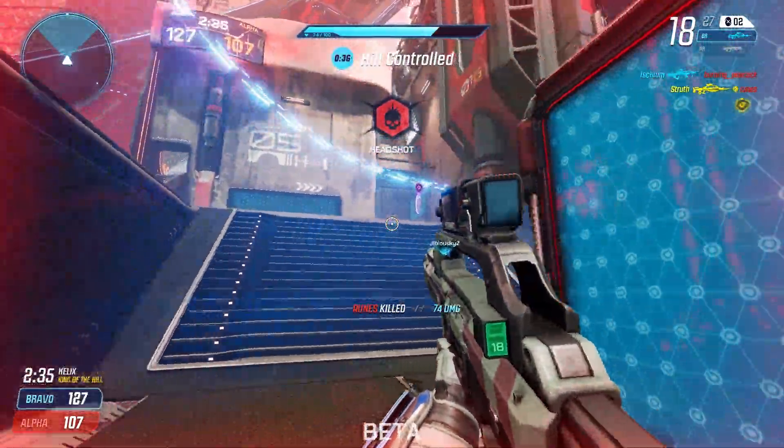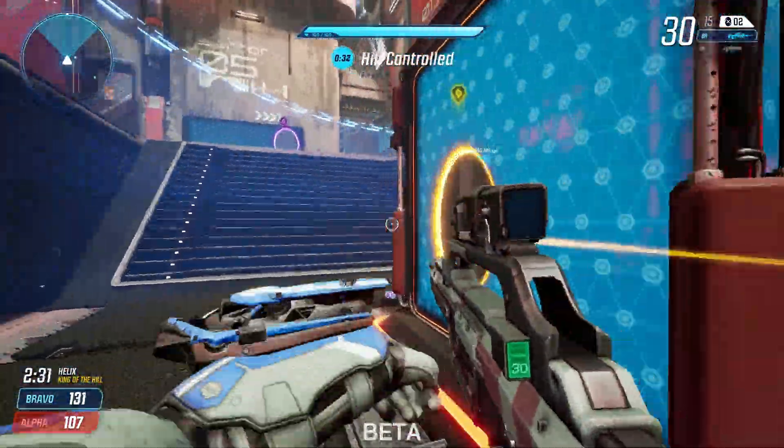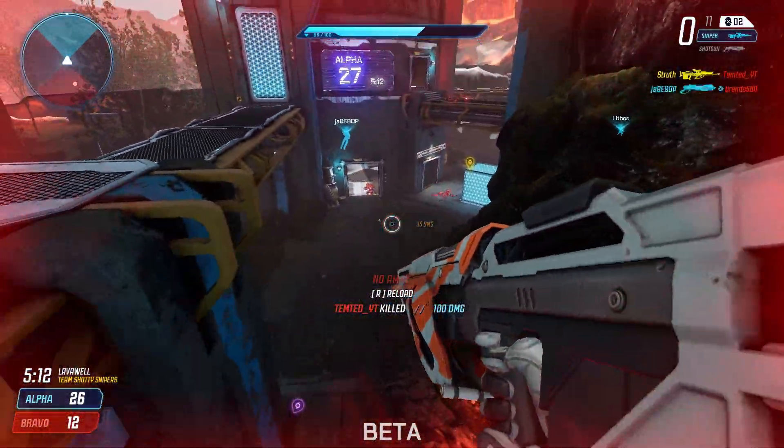Generally speaking, Splitgate tends to favour medium to lower sensitivities that offer higher accuracy, as their usual downside of being penalised by erratic enemy movement doesn't really apply.